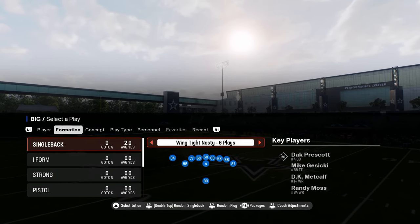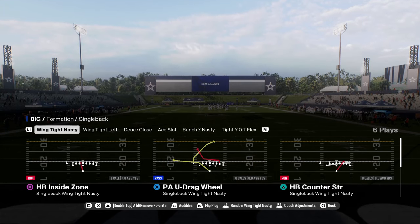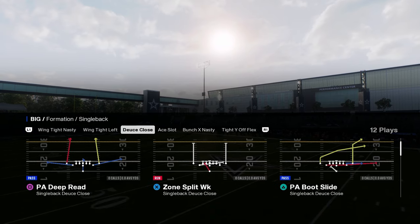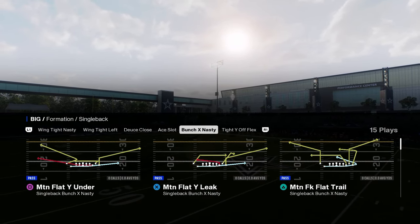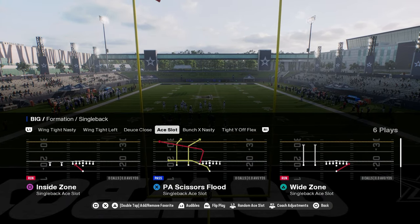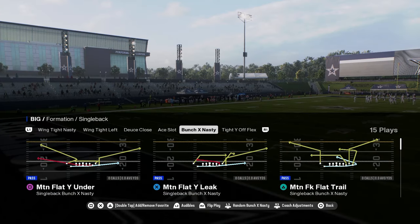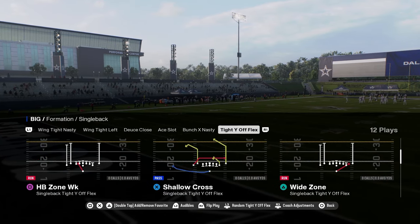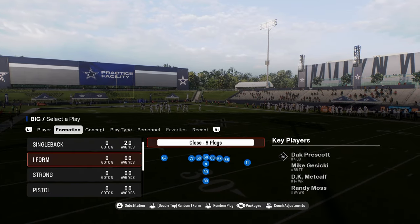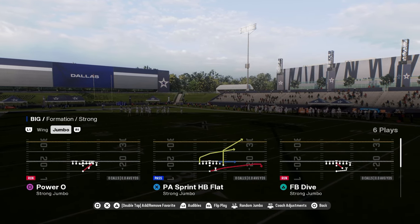This video we're gonna be breaking down the Kansas City Chiefs offensive playbook in Madden 25, going through some nice red zone stuff with wing tight and nasty wing tight left. These runs are really good — you have deuce close with a 0-1 trap. This formation and offense in general has really good bunch X nasty type formations, with motion flats and motion trail plays out of a five-wide look.